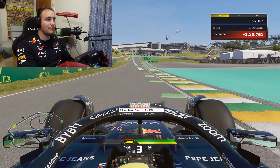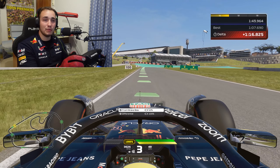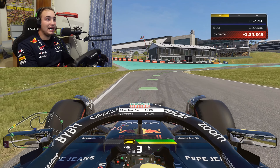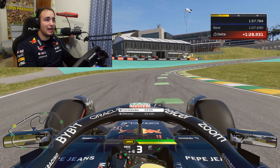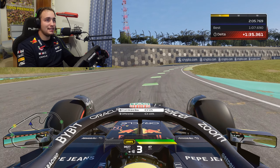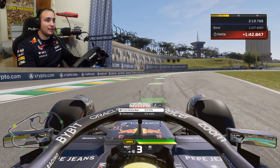Stay away from the outside kerb at turn five because you don't want to lose lap time — but if you're too far away you're actually hurting the right-side tyres. The right side takes a bit of a beating through the first half of the lap. Go past the 15 metre board, then lift off when you hit the apex at turn six off the double right-hander, easing down from seventh to sixth gear. Sixth gear is recommended through here.